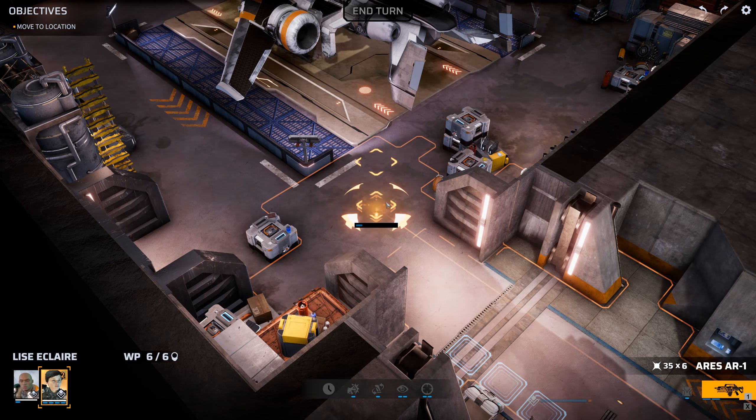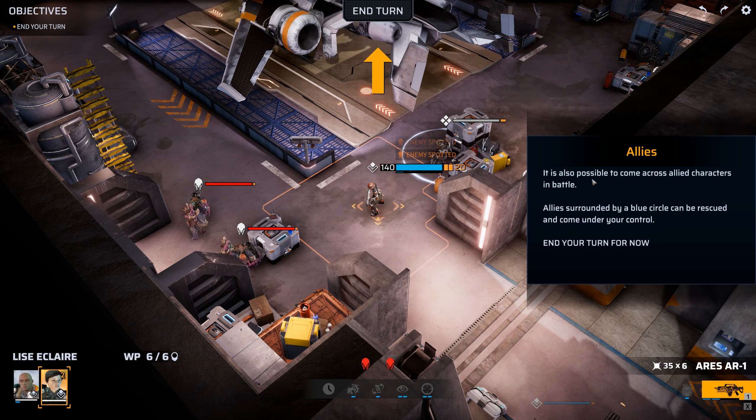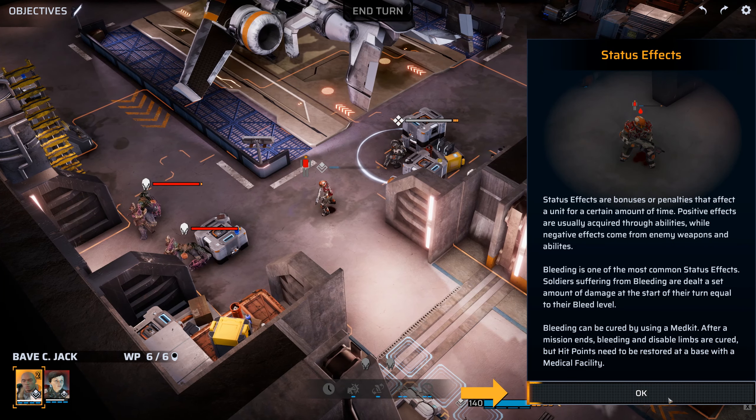I'll select a unit. It's also possible to come across ally characters in battle. He's surrounded by a blue circle — can be rescued and can come under your control, like this guy. That's not good — some bleeding. Damn.